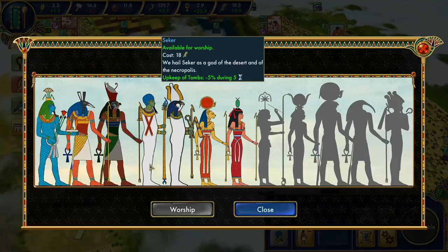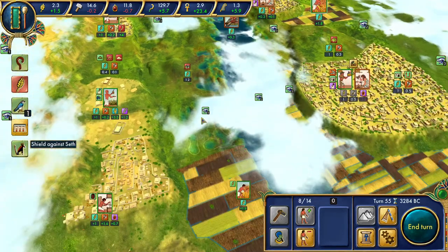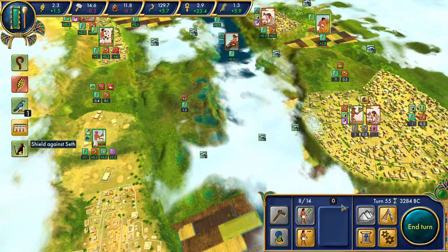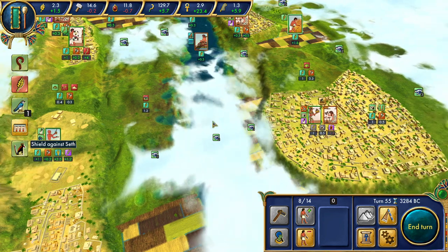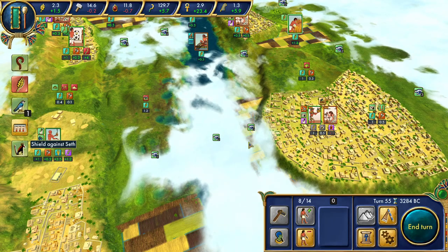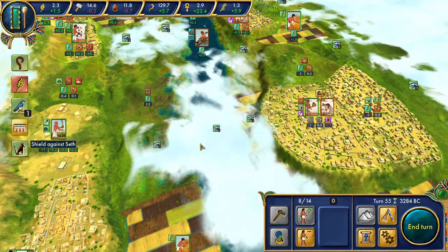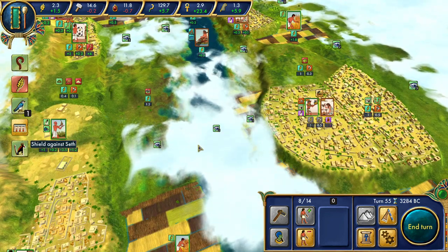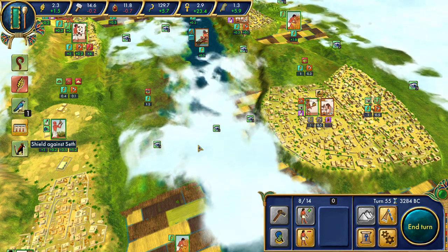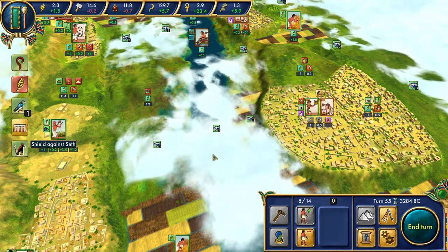Let's get our Seth shield back if we can. We have our path forward pretty much set up: we're going to be getting the chiefdom advance pretty soon, which will really help us boost toward our goal of ascension and the temple. There's much work to be done to unify Memphis, but we're getting close. We'll be coming to all of that in the next episode, but first I'm going to be switching back to China for some additional developments. Egypt Old Kingdom will return, though. Thanks for watching.